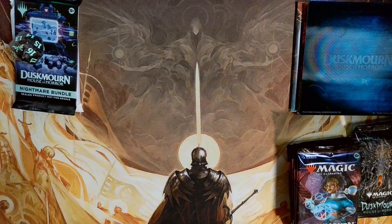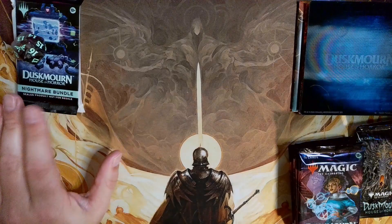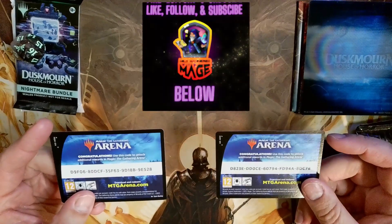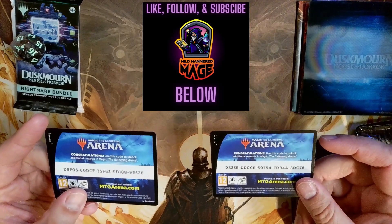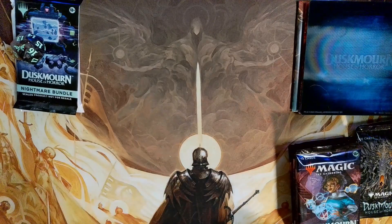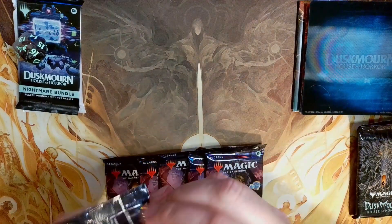We are back with episode 40 of Breaking Boxes, breaking into this Nightmare Bundle. I've got our play boosters, collector boosters, and our special pile of lands and special art cards. As a thank you for hanging out with me, here are a couple of Magic Arena codes. Be sure to hit the like button, give me a subscribe, and turn on notifications so you can grab these codes before anybody else.